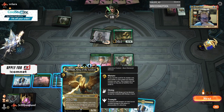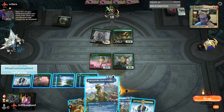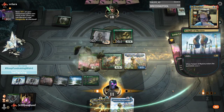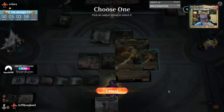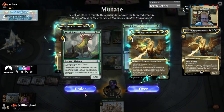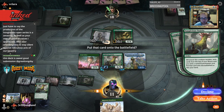This costs four to mutate, so I could Baby Godzilla first — or it costs six to mutate, so if I play the land to make a mana, I'll mutate for five and this will make a mana. I think that's probably the play. Just here to say the production of the Hoaglandia Open Series has been amazing, as well as your overall general values — I appreciate your unwillingness to stay silent on the ridiculous acts of our country. Just doing what I can with the small platform I've got.